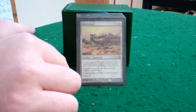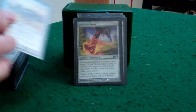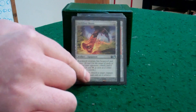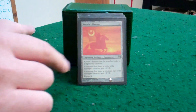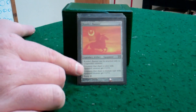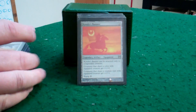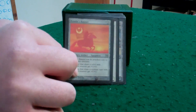Batterskull — enough said. Lifelink plus four / plus four. A little bit of haste and hexproof — that's pretty good for one. I threw this in the deck because it gives the general plus two / plus two, plus it gives all the cats that are white plus two / plus two as well. So I have a 4/4 general and 4/4 cats being produced every upkeep. I figured this was a good add.